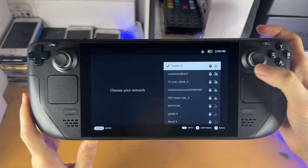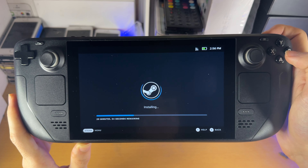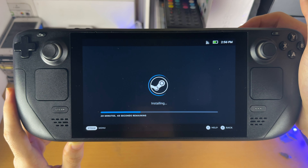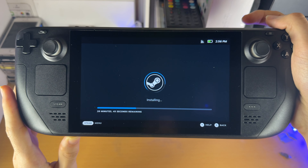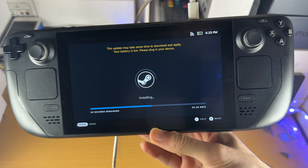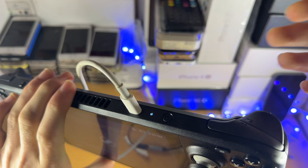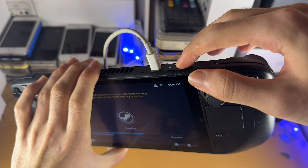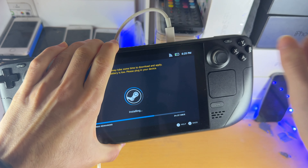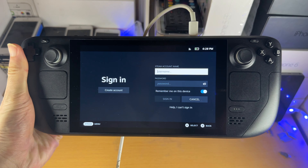You'll then be asked to connect to Wi-Fi. I've already entered my Wi-Fi information, so I'll just tap Continue. Now some updates for the Steam Deck will be installed — just leave it on this page. One thing to note: sometimes it gets stuck on 'one second remaining' and will never finish installing. If that happens, long press the power button until the Steam Deck turns off, then press it again to turn it back on. It will remember your Wi-Fi login and the download will restart.